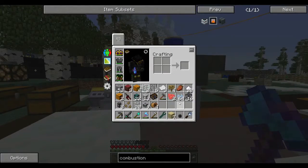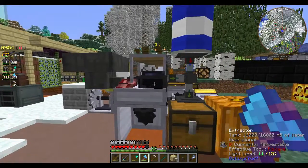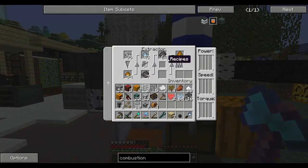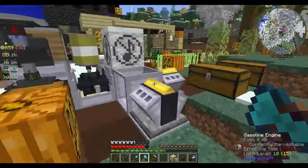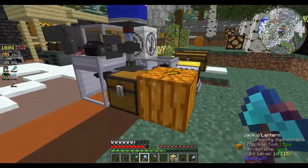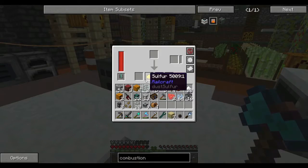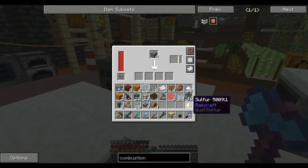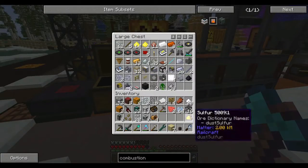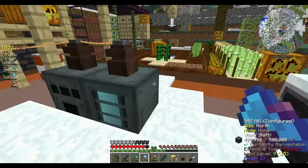That's everything I've done so far. I've kind of gone by the wayside of using this at the moment, mainly because I haven't worked out how to automate it yet — not fully. I've kind of just been ore doubling. I know that's probably not really efficient at all. I do need to start using this a bit more.